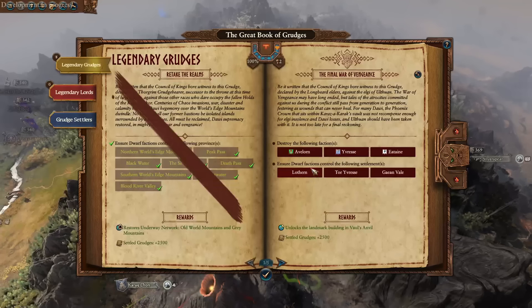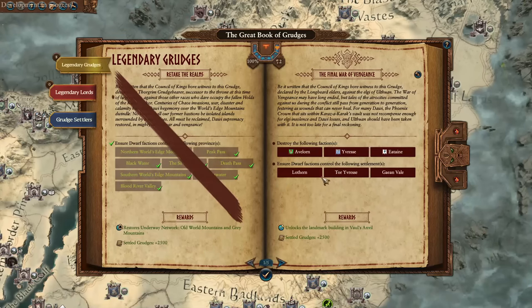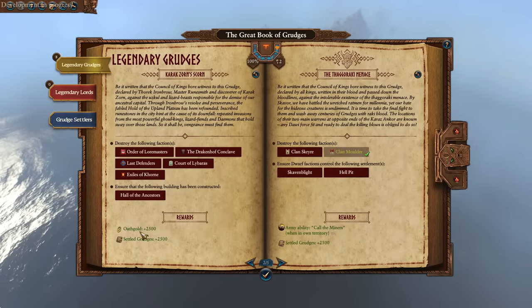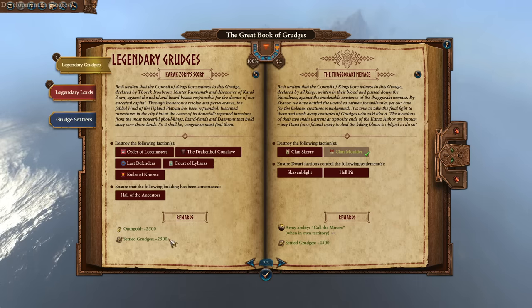Next up, the great book of grudges has received a rework. We now have legendary grudges that give relative bonuses. The very first is restoring the Underway Network — you can basically teleport to any Underway Network location instantly as long as an army is there. Further to this, there's also the unlocking of a landmark building within Vala's Anvil, specifically the Hose of Dragon where you get a random artillery piece every 5 turns. There's also a grudge that gives tons of Oath Gold alongside settled grudges, so if you can tie legendary grudges into the Age of Reckoning you'll be very much set up for success.